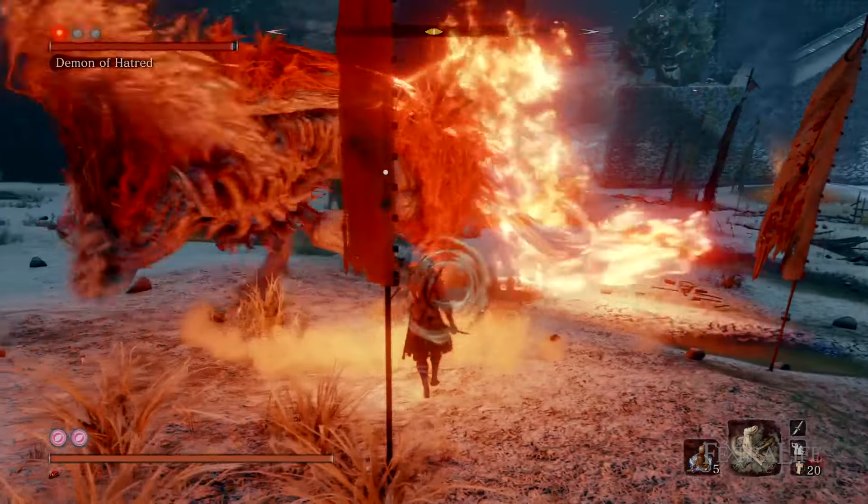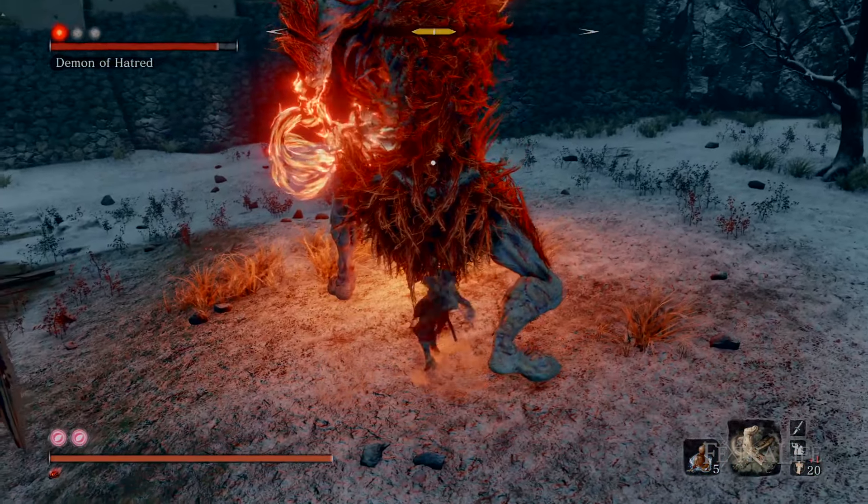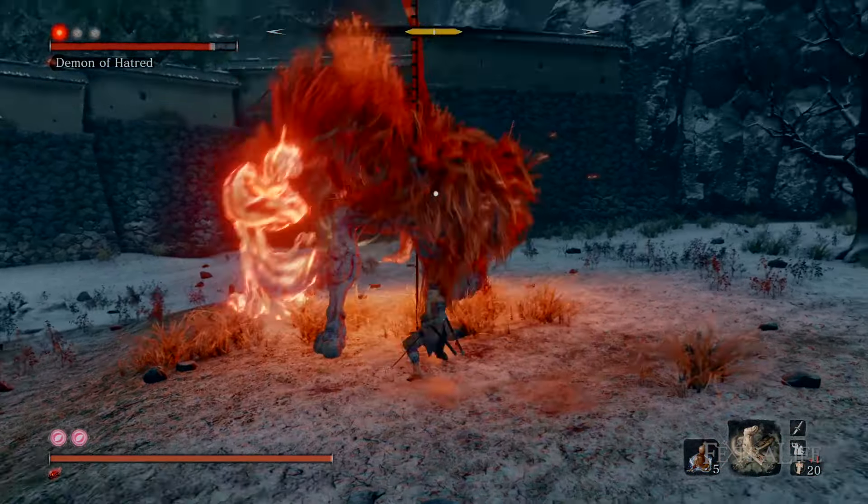When using this item on the Demon of Hatred, be sure to save it for the last phase. This is the most chaotic of the three and using the Malcontent here will all but wipe it out without having to worry about the erratic attacks he does. Save 12 spirit emblems and just burn him down, and use Divine Confetti for an even faster burn.